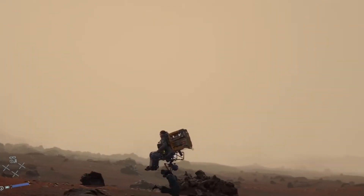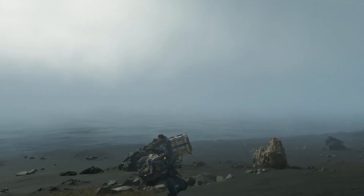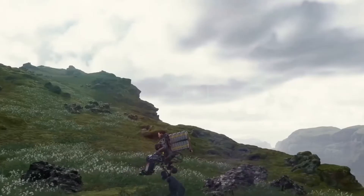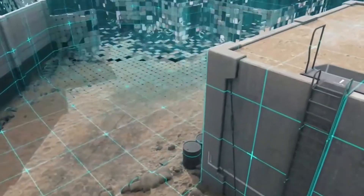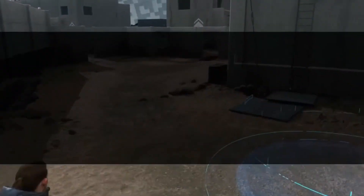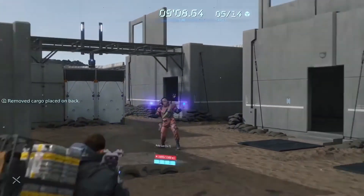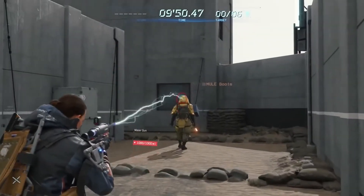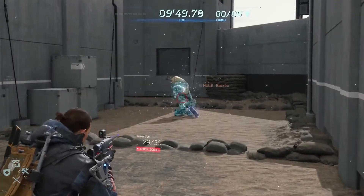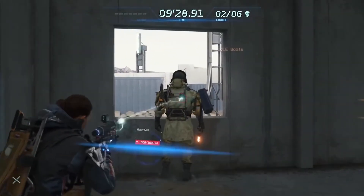However, it does seem like the BuddyBot will only be able to function in regions that have already been connected to the chiral network via Sam's trusty Cupid. Next up, we got another look at the Bridges firing range, which lets you take on various enemies in a simulated setting as you get to grips with the many weapons available to Sam as you progress through the game — including the Mesa Gun, a new weapon introduced with the Director's Cut that is capable of stunning enemies with high-voltage bursts of electricity.